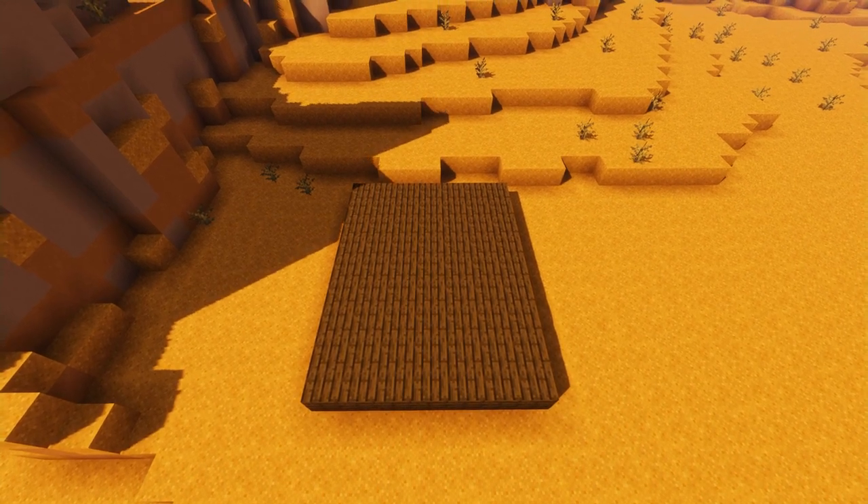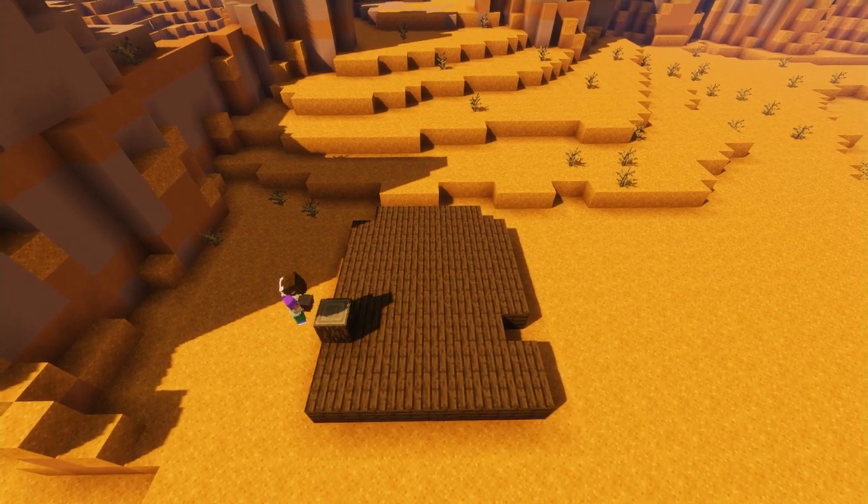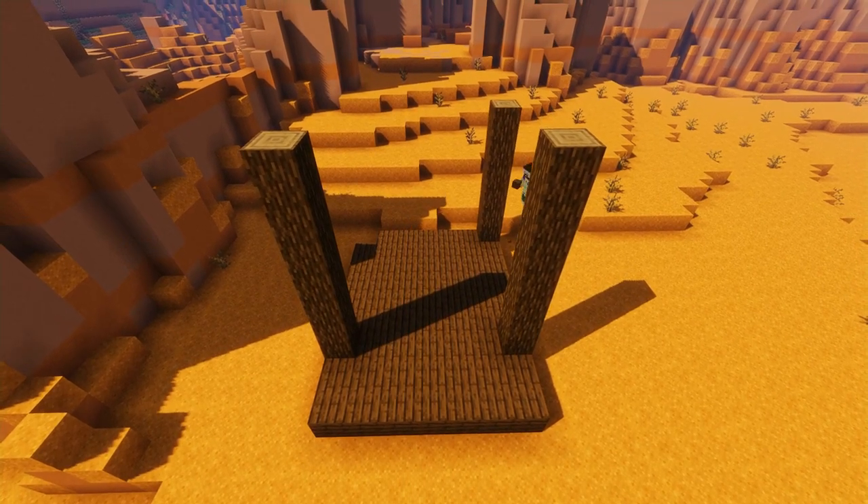Then knock out two blocks, two blocks in from the front like so, and then knock out the two back corner blocks as well. Then in each of the gaps, grab your spruce logs and build an eight block column like so.